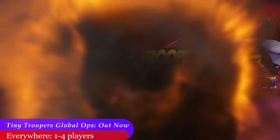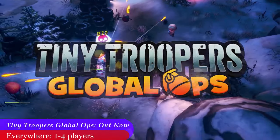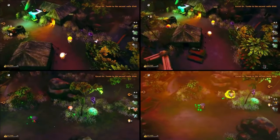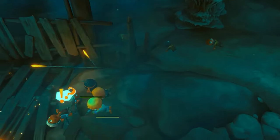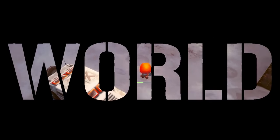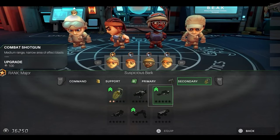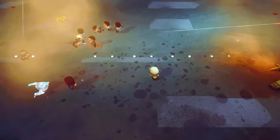Also on the 9th, we got Tiny Troopers Global Ops. This is a top-down twin-stick shooter that looks like a ton of fun. You'll play as an elite force of troopers and battle through 40-plus missions in a variety of different battlefields, defeat bosses, gear up, and have an explosive time on any platform you desire, with local and online co-op that is cross-play compatible.